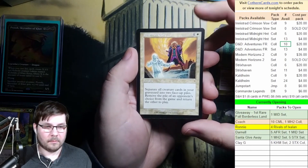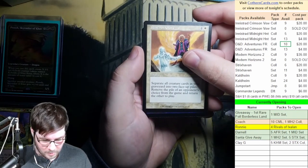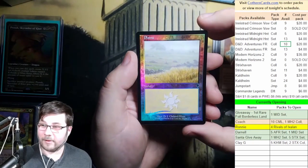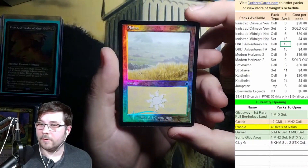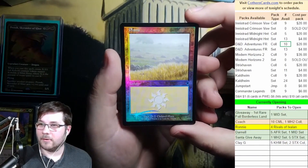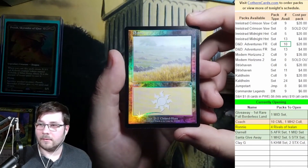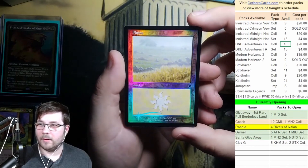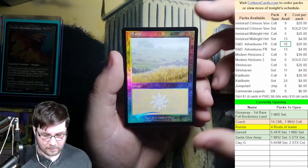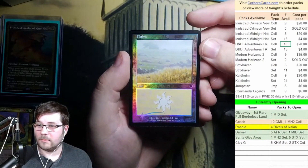That seems kind of good. Is it a foil? It's an old border foil — it's a Plains. I don't even care, that is so awesome. I do not have any of my old border foils, and now I do. That is amazing. Thank you so much, Talamar. It was so cool to go through that pack. I'm sure it was not cheap — I have no clue how much it cost, but that was so fun.